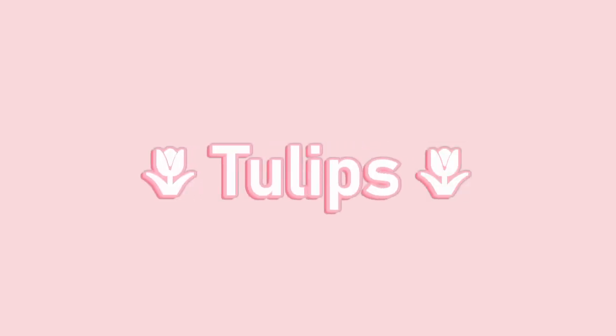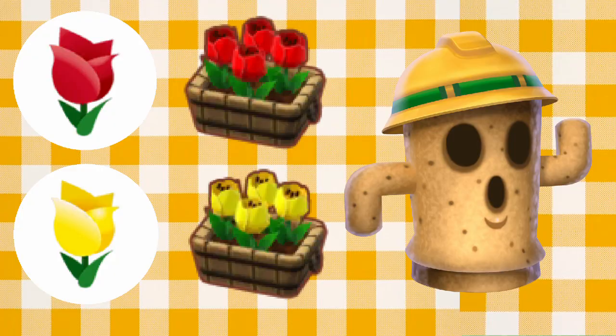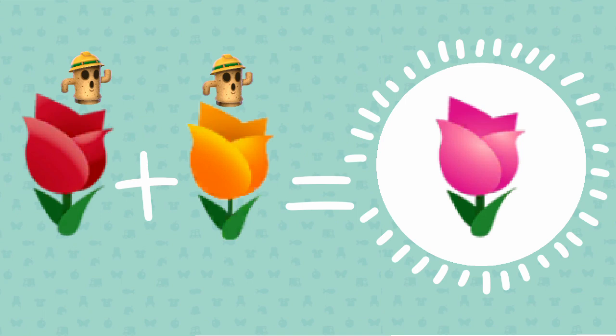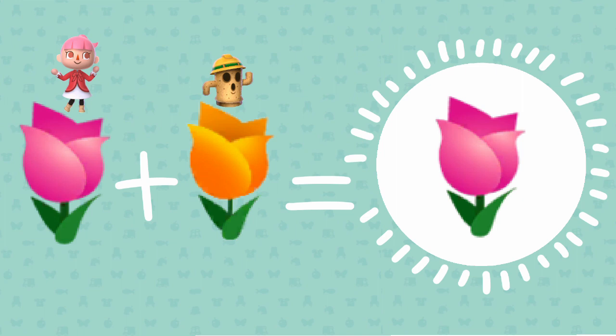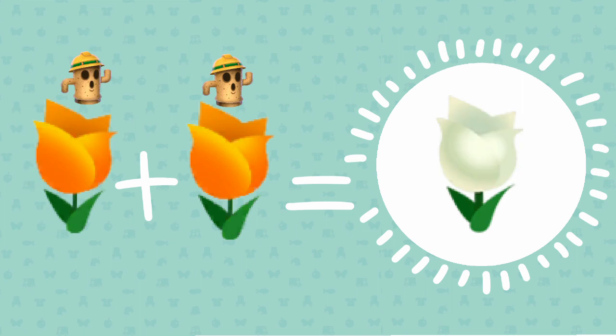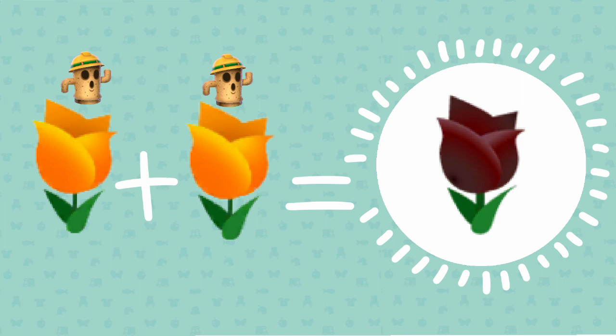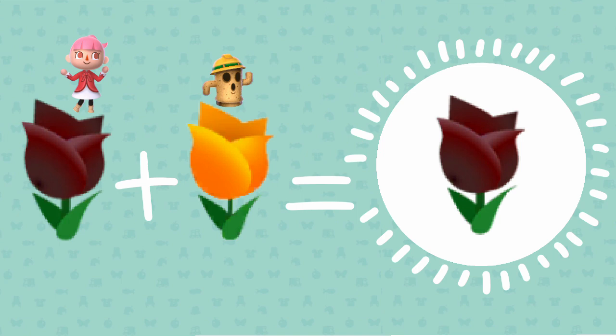First of all, tulips. To get a red or yellow tulip, you can purchase them from Lloyd. To get an orange tulip, you can cross-pollinate a red and yellow tulip. To get a pink tulip, cross-pollinate an orange tulip from Lloyd and a red tulip from Lloyd. For better results, you can also try cross-pollinating a friend's pink tulip with an orange tulip from Lloyd. To get a white tulip, cross-pollinate two orange tulips from Lloyd together. For a better chance of breeding a white tulip, you can also cross-pollinate an orange flower from Lloyd with a friend's blue flower. To get a black tulip, cross-pollinate two orange tulips from Lloyd together. For a better chance of breeding a black flower, you can breed an orange flower from Lloyd with a friend's black tulip.